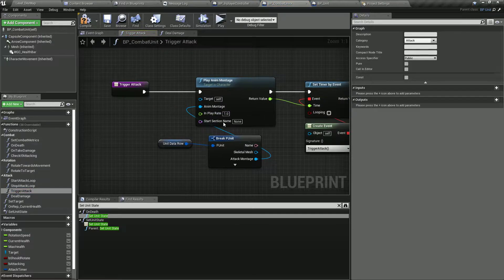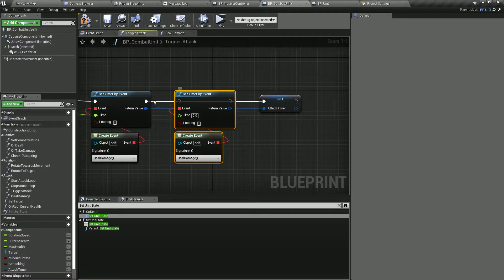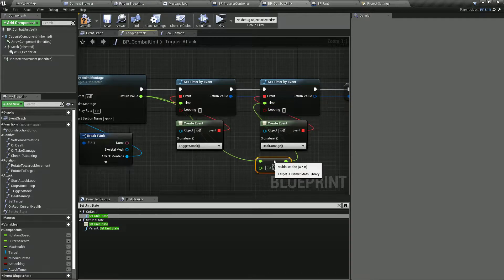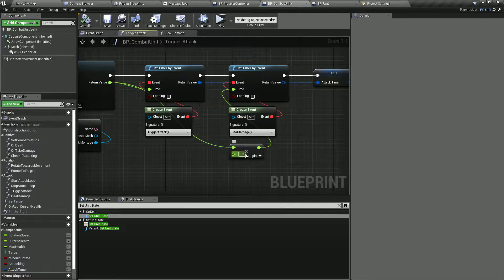So when we trigger the attack, instead of triggering the attack we're going to deal damage when we end the attack. We want to call two events: this one is going to be trigger attack and this one is going to trigger the damage at a slight delay. We're cheating here to create a little delay to leave the animation wind up and deal damage after the animation wind up. Since it's temporary we don't care about this.